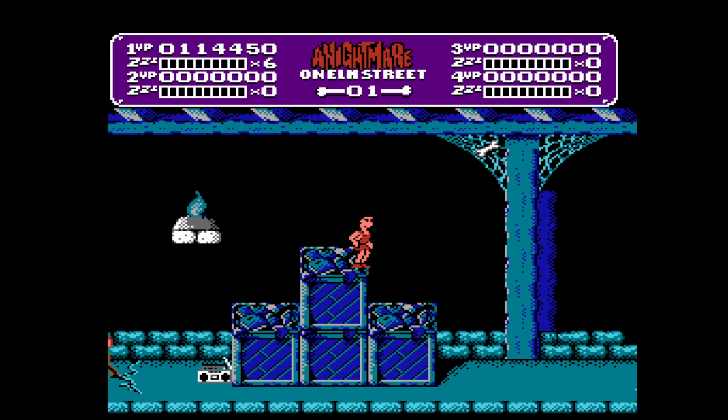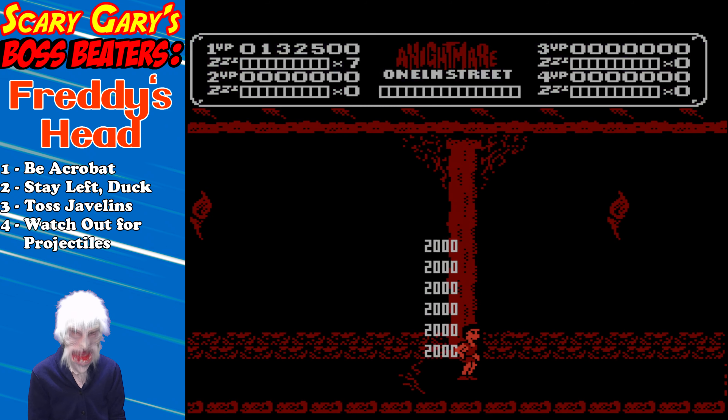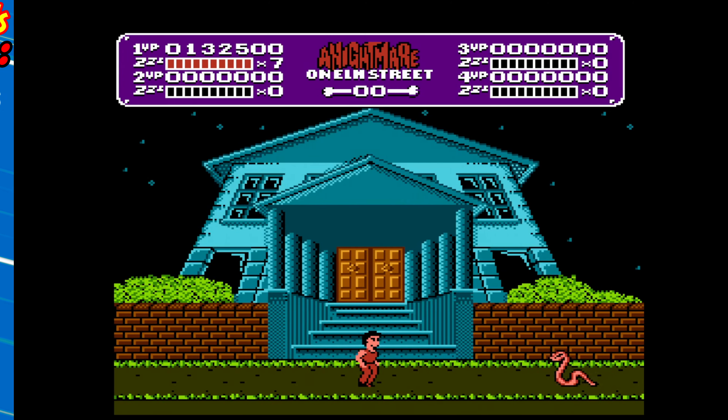Next boss — Gary. Freddy's Head moves around, but if you stay to the left side of the screen, he can't touch you. The only thing you want to watch out for is the projectiles that he spits out. If you stay ducked, you can take down most of them. Just watch out for the bouncing ones when they get to your side of the screen. Just like the hand — duck, keep tossing those javelins as the acrobat, you'll take him down.